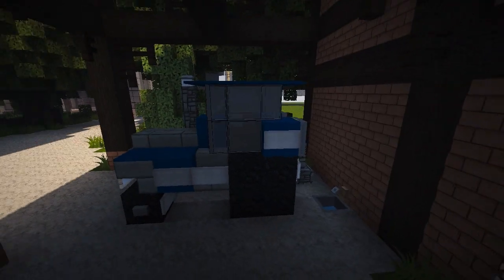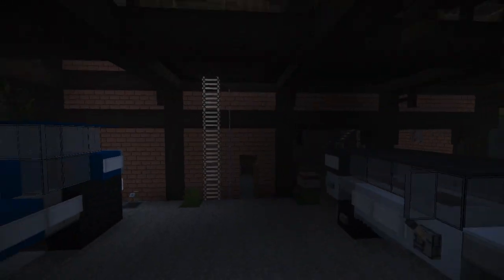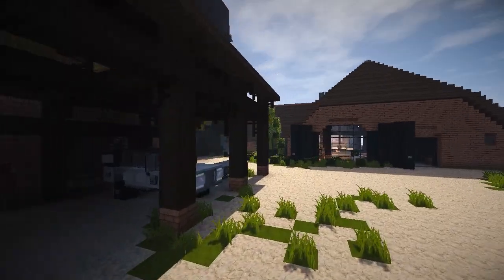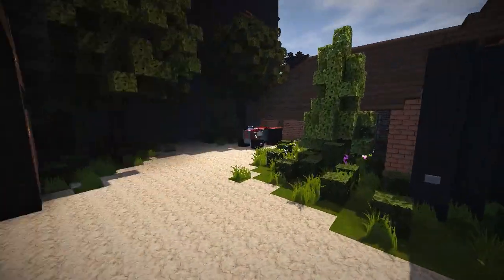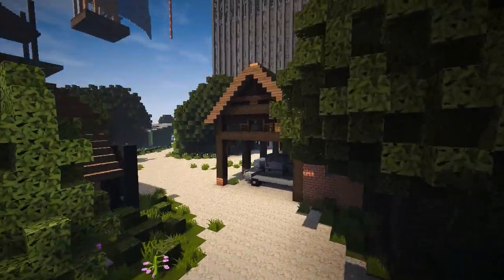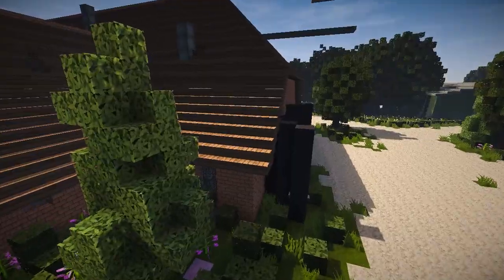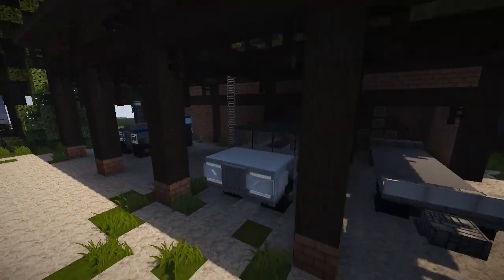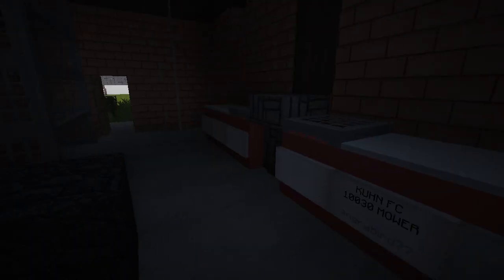He's got a Kuhn FC 10030 mower in here — I think it's a mower head for a tractor. Yeah, there's a little entrance and a little mower inside. And this little window he's added — I think it might be a shutter for the window.